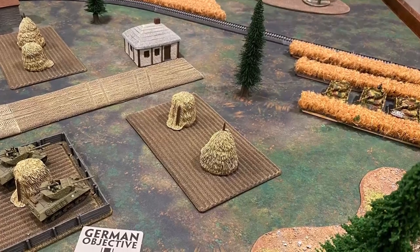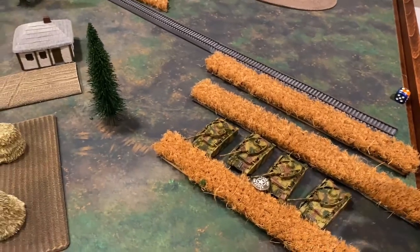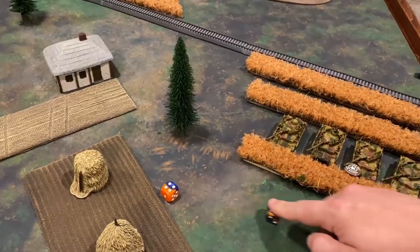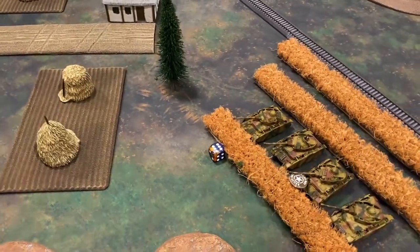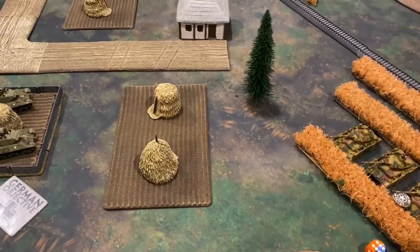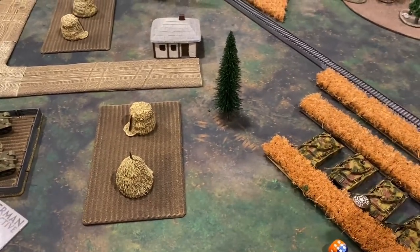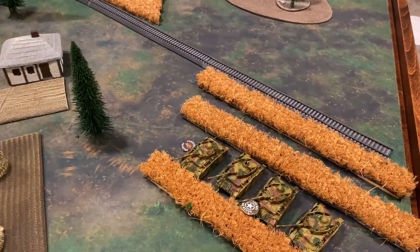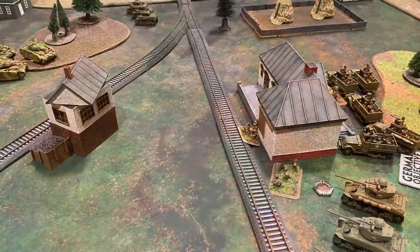The M10s line up shots at the Panzer IVs at moving rate of fire — normally fours, concealed fives. One M10 lands a hit, assigned to a Panzer IV. Front armor six, needs six to tie — failed. Firepower test needing three-plus — failed. Using the re-roll: just bailed out. An additional M10 at range and concealed needs sixes and misses.